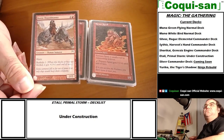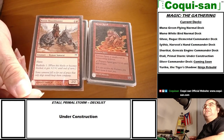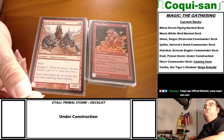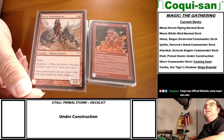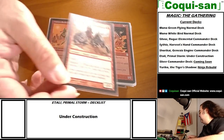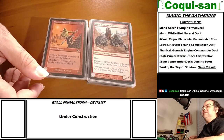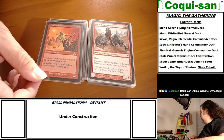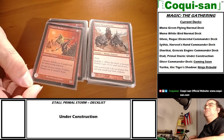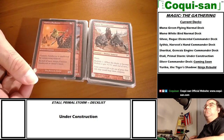Ronin Headhunter is a human samurai with haste and Bushido 1 - when this blocks or becomes blocked, it gets plus one plus one until end of turn. It's kind of a reverse flanking, which is weird. I don't understand why they got rid of flanking quite honestly.